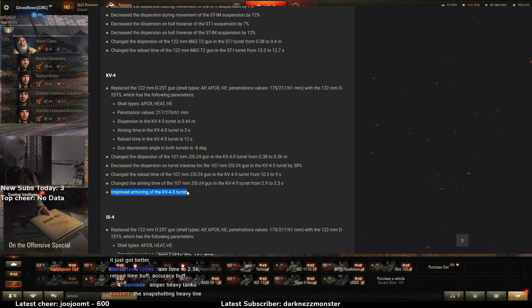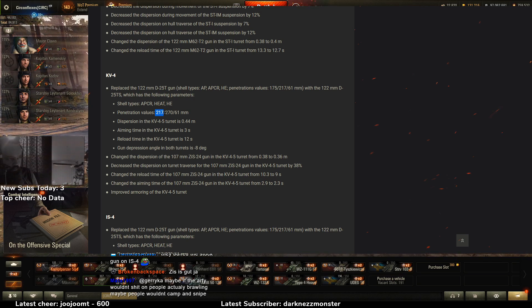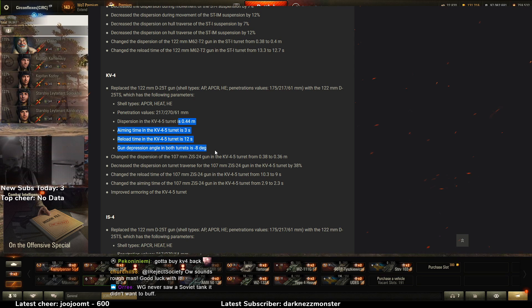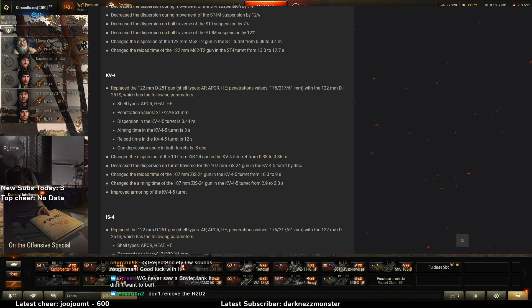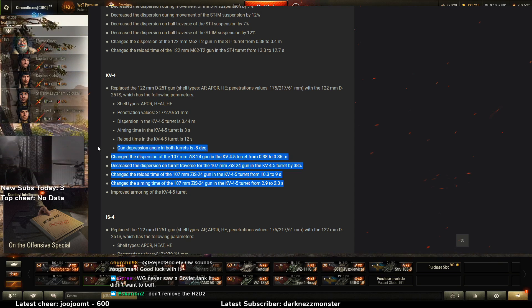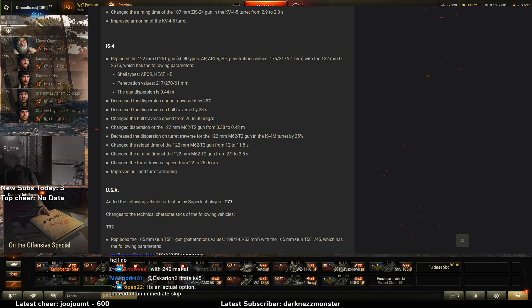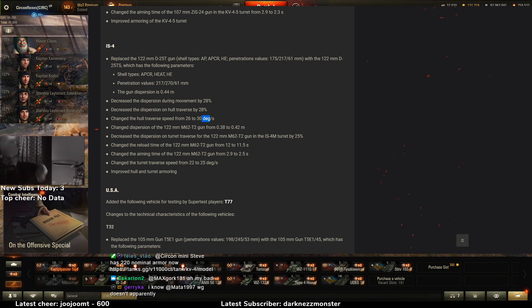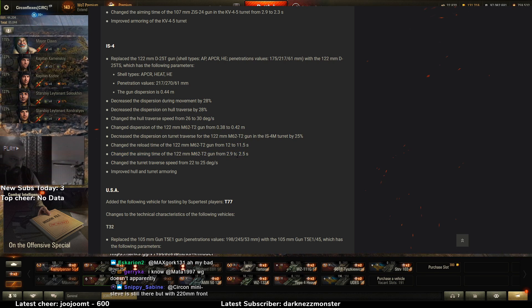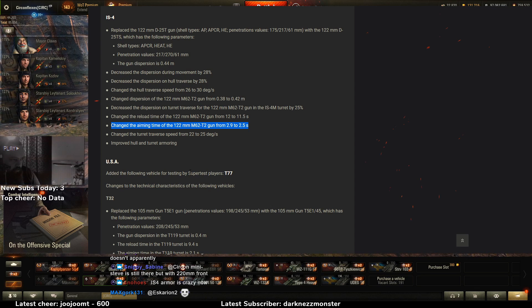This is the same IS gun — that gun is actually pretty sweet now. I hope they fixed the miniature turret. You could use this 390-alpha gun on the KV-4 if you wanted, with 217/270 penetration — this is kind of a thing actually. Better armor and way better gun values, that's pretty good. Dispersion in movement, hull traverse speeds went up 4 degrees — a really big buff. It became less accurate but shoots faster and aims faster; going from 2.9 to 2.5 is really nice. And then hull and turret armor improvements too.